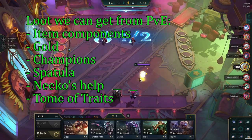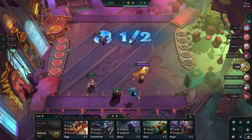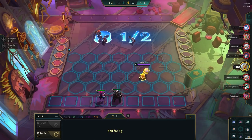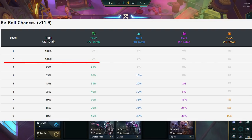Here we also start building our team. You will be presented with 5 champions in the shop, each costing gold. They cost either 1, 2, 3, 4, or 5 gold, depending on how strong they are. On Stage 1-3, they all cost 1 gold, as we are only level 2, and therefore have a 100% chance of seeing 1-cost units in every slot in the shop.